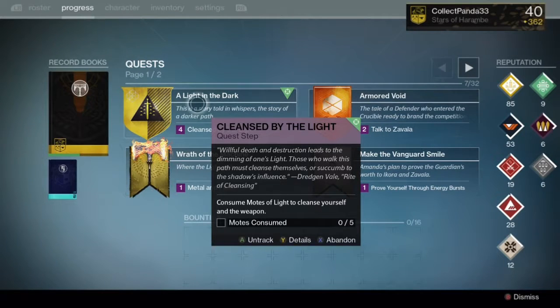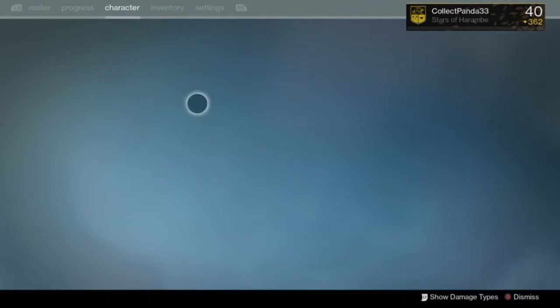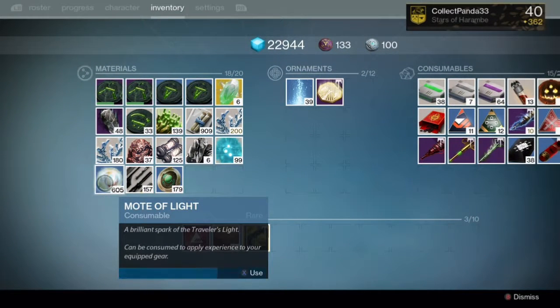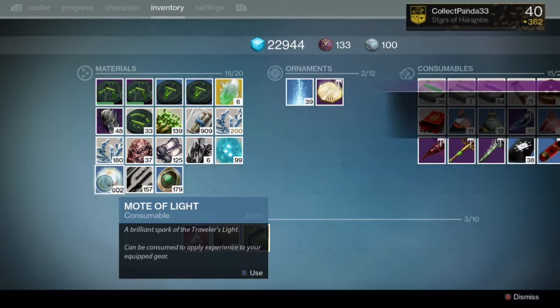It is nowhere near as difficult as the year one Thorn Bounty. And after that, you need to consume Motes of Light to cleanse yourself and the weapon. You just gotta use up 5 Motes of Light and boom — you've got your next step in the quest.